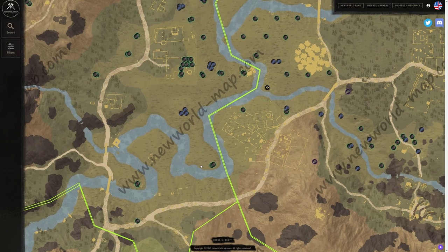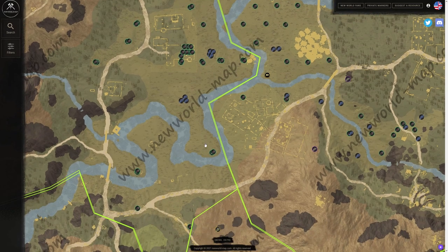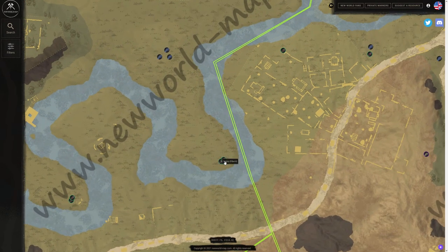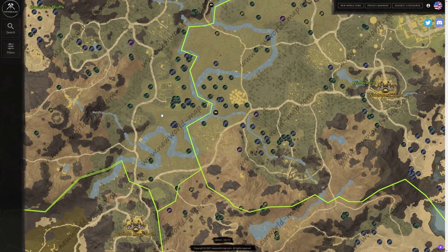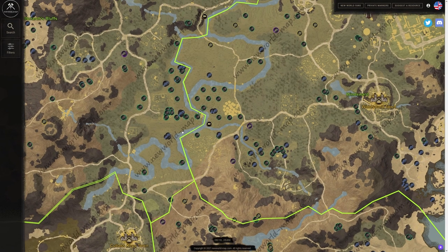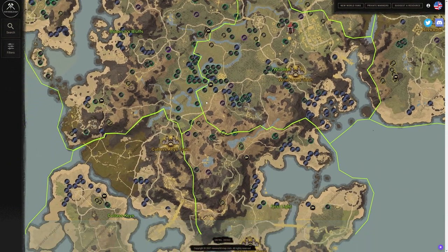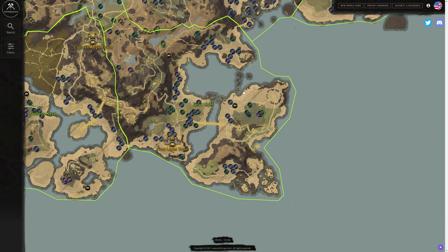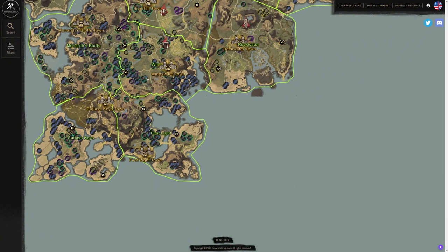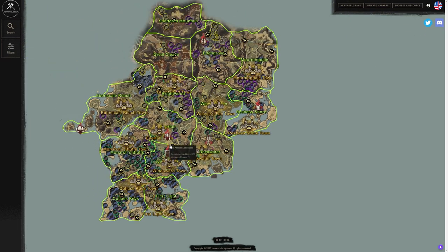If you're ever looking for barley, there's a great spot right in the middle of this little peninsula by these two hemp nodes — you're going to see a barley field with about three or four different barley spots. Barley is very important for some cooking ingredients that are hard to come by, so it's definitely worth doing.